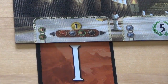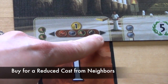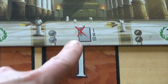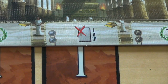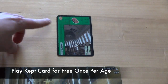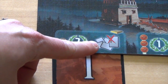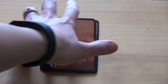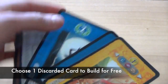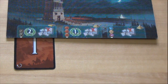Constructing a wonder stage with a coin symbol gives a player that amount of coins immediately after building. A symbol with arrows to both neighbors allows a player to pay 1 coin to the player to their left and right for any of the listed resources. If a player builds a stage with a specific symbol, they may once per age play their kept card for free, ignoring its cost. Another symbol allows them to look through all cards discarded since the beginning of the game and choose one to build for free. Other symbols on the wonder board will be explained later.